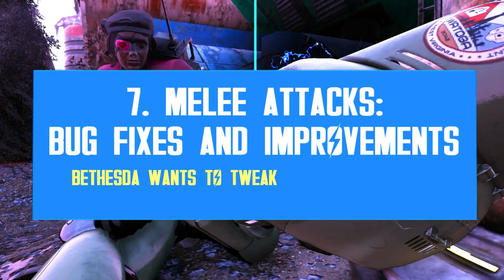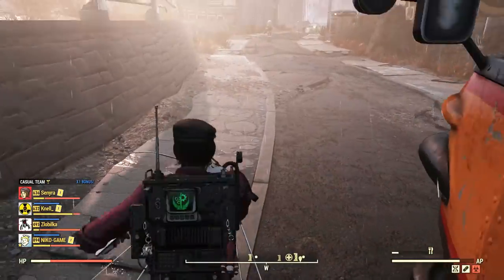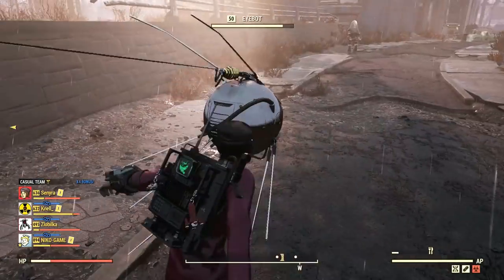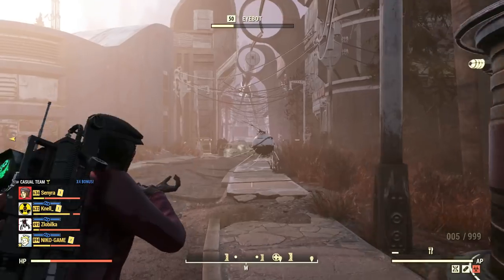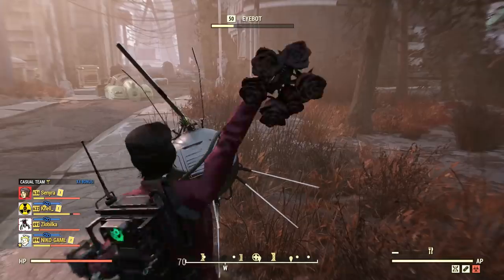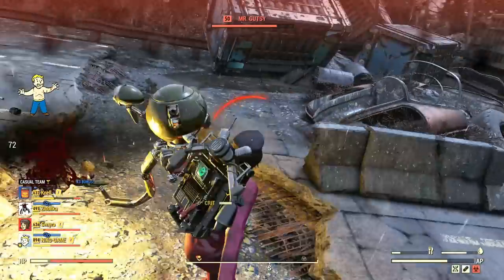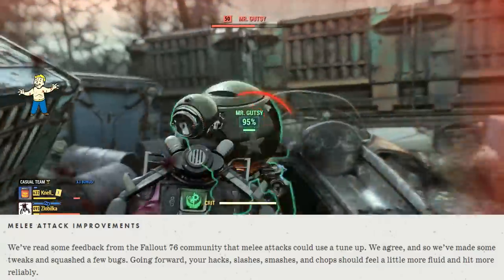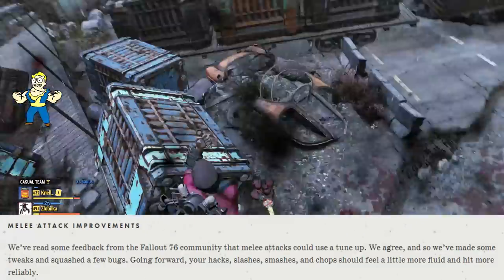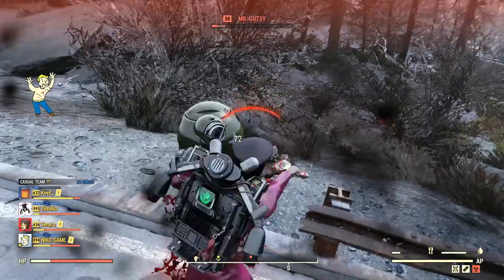The melee system has been quite buggy for a long time now. Hitting enemies with a melee weapon has become more of a challenge than anything else — it's pretty much impossible if you end up playing on laggy or dying servers. Even in VATS mode, the hits keep missing for no good reason. Just look at this footage captured a few days ago — it takes about 20 hits to kill a robot because most hits do not register. The damage shows, but the enemy HP bar is not affected at all. This persistent bug has been pestering us for too long. And now, Bethesda wants to tweak the system and fix this bug at long last — they want to make melee hits more fluid and reliable overall. That's excellent news. Maybe then melee builds will become viable once again.